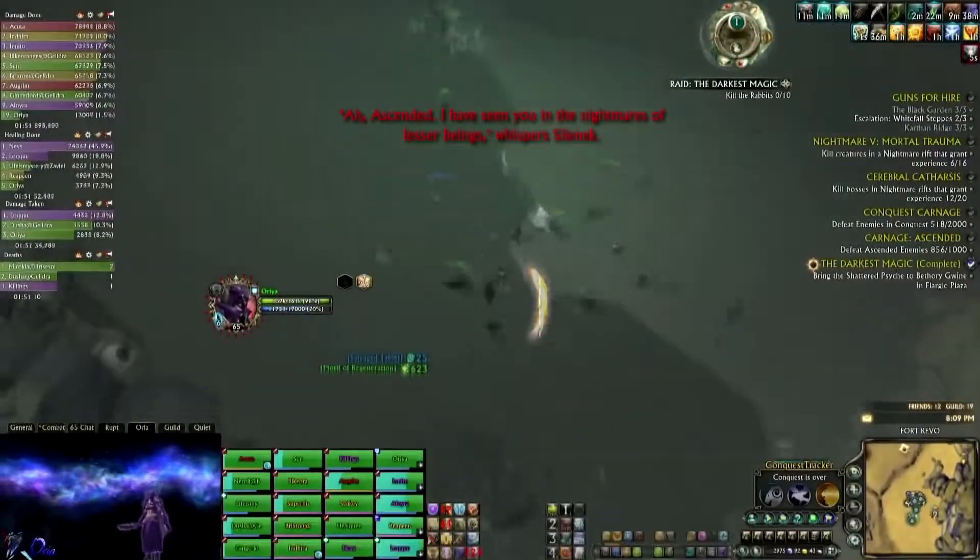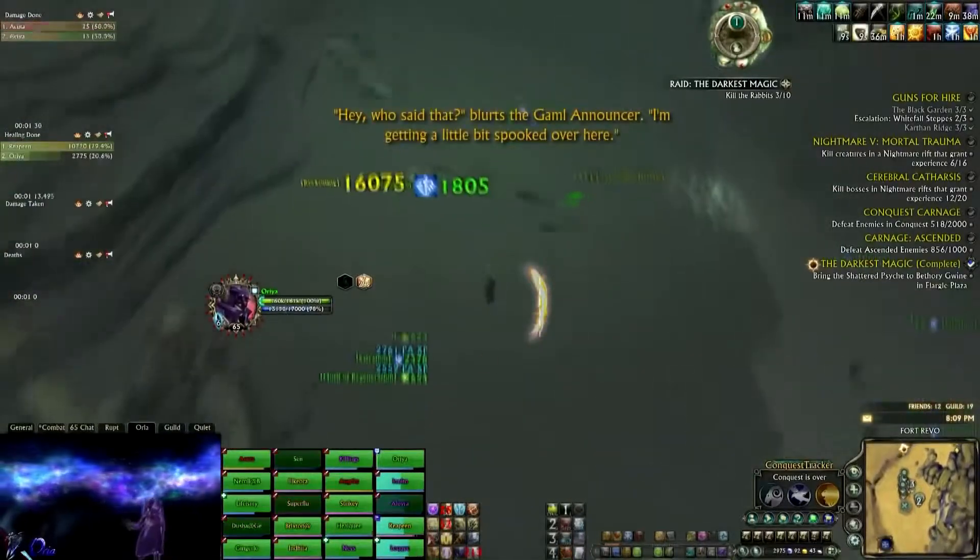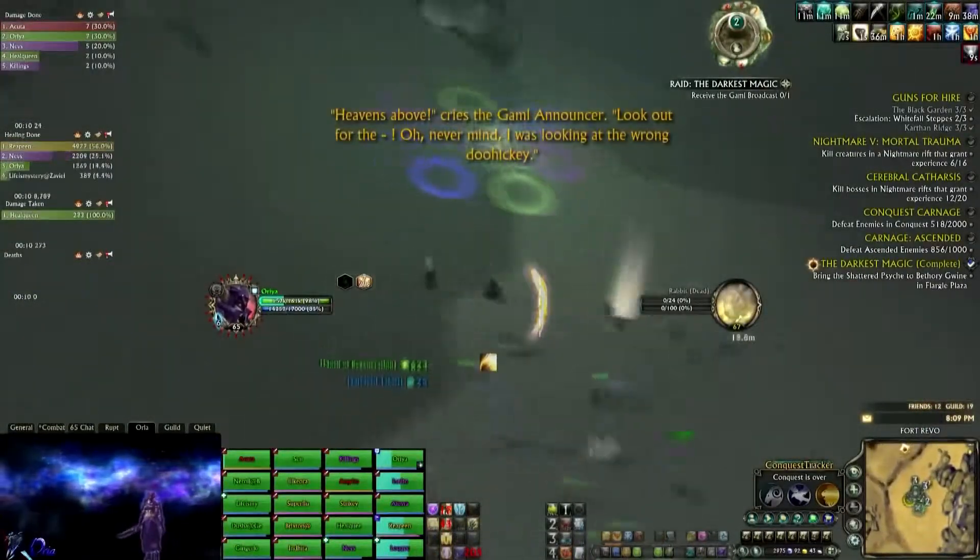Now that the rabbit is dead, you will see 10 new rabbits spawning. You can just go around and one shot them — they will die and trigger phase 2. In stage 2 you will have to kill the Nightmare Delusion.